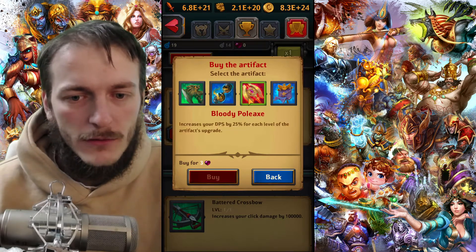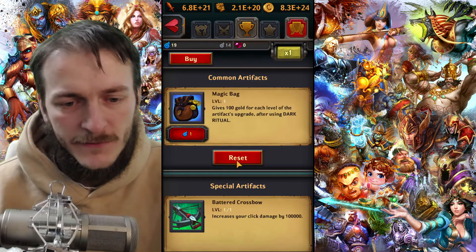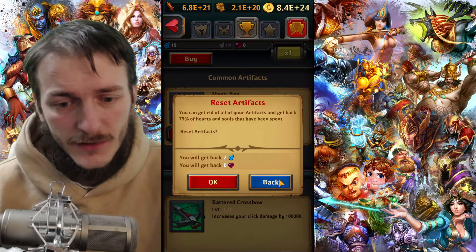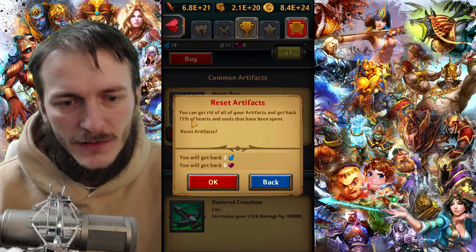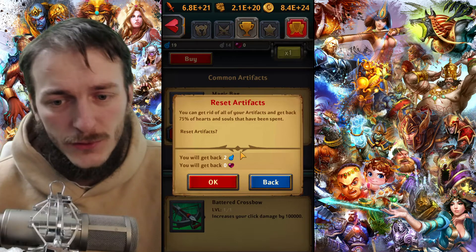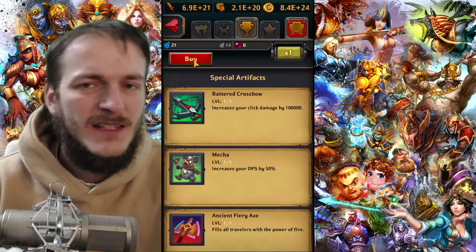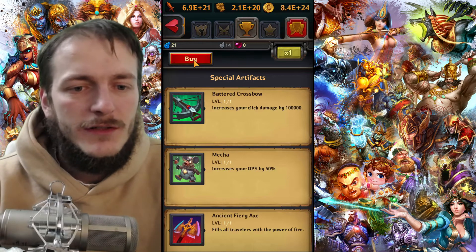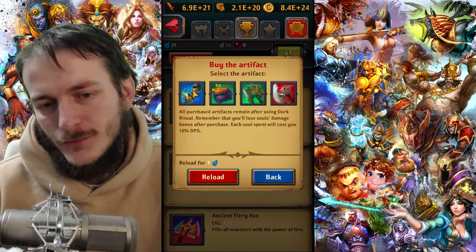So you should not buy artifacts carelessly. And if you already bought the wrong ones, just reset them — you won't get everything back, but you will get seventy-five percent of souls returned. It's quite a solid mechanic. At the beginning of the game, especially if you haven't passed level 2000, it's perfectly fine to reset artifacts. Don't be afraid to do it.